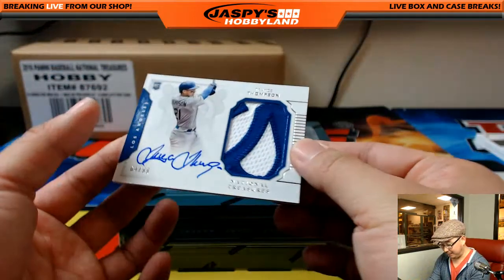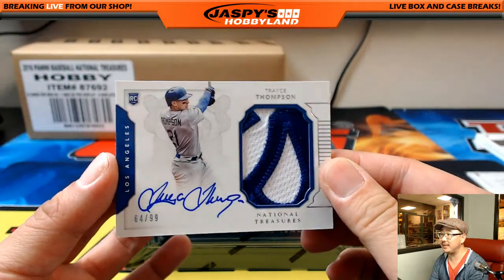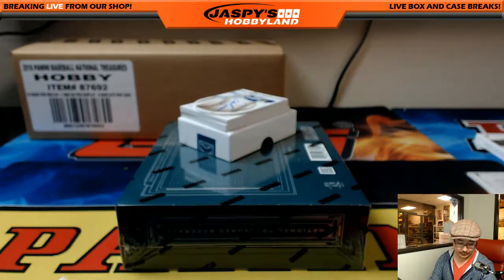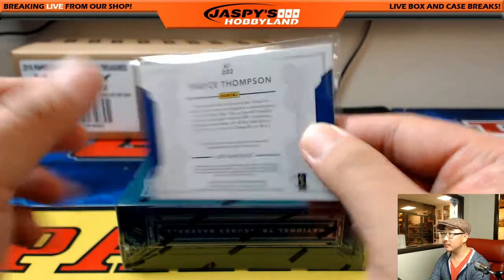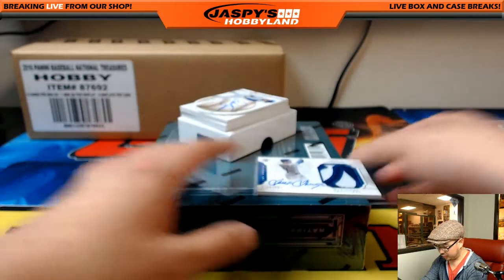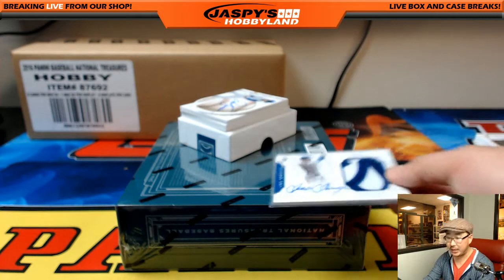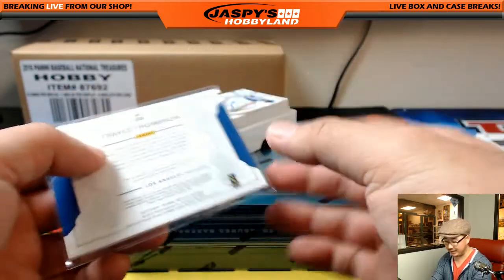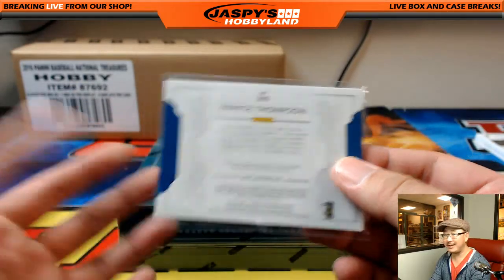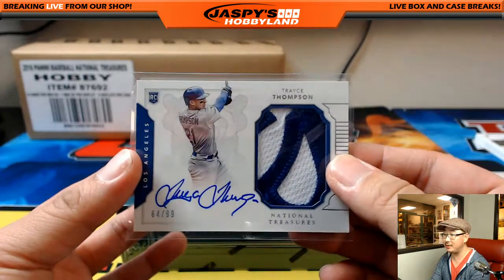And nice patch — that's Clay's brother, Trace Thompson, 64 out of 99. Nice Trace Thompson. Who's got the Trace? That would be Quique Hernandez — got his teammate Trace Thompson. I guess it is awkward to ask your teammate to get an autograph. But you can still chase him in National Treasures.